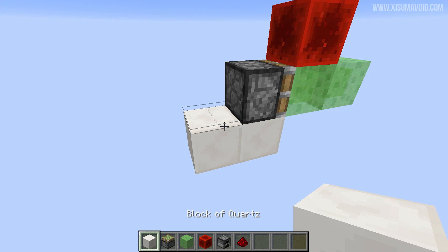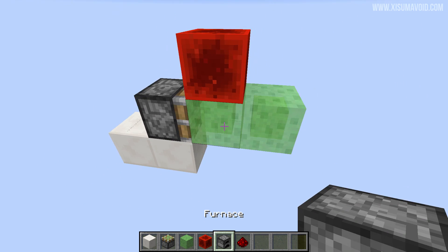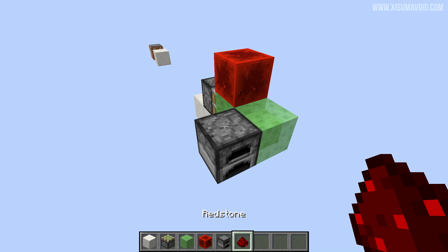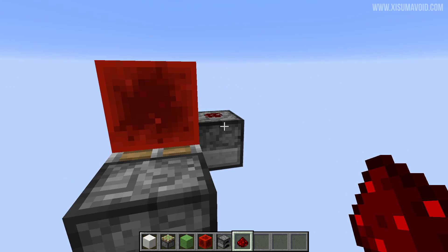There are a variety of ways that you can do this — string is one of them, placing blocks and removing them is another one. You can also pull a redstone signal out of this as well. Just put an immovable block next to the slime block — that could be a furnace — with a piece of redstone on, and then you'll get a redstone signal. Let's hop down here, and there you go.